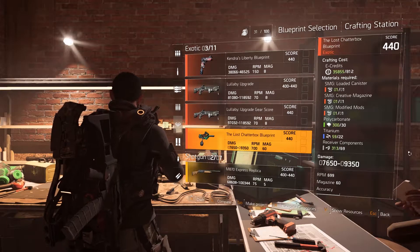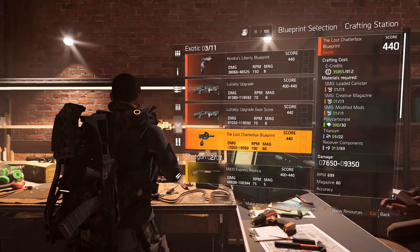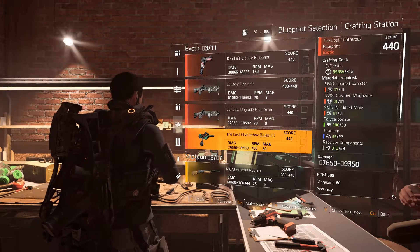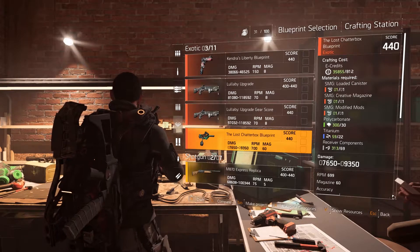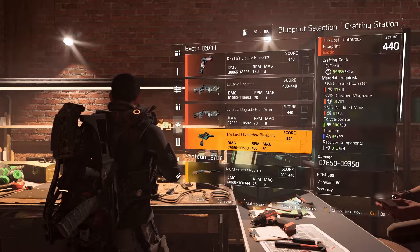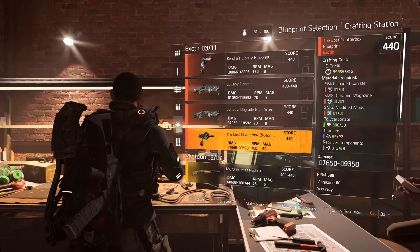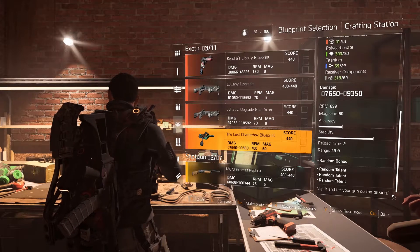Once you have the Chatterbox Blueprint, all that's left is to craft it. Go to the crafting table at the base of operations and you'll find the Chatterbox there and ready to craft. Aside from the exotic components you already got, it will require 30 polycarbonate, 22 titanium, and 69 receiver components to craft.